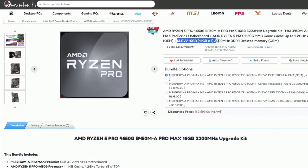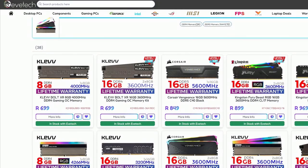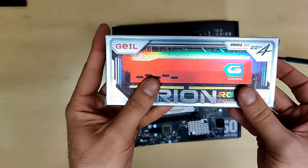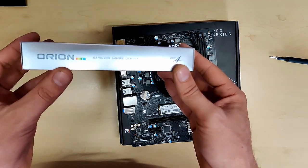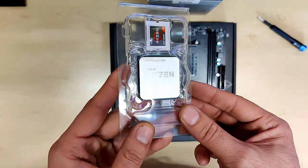16 gig is always better for gaming, but the problem with a single stick is that performance is limited — you're only using one channel of a dual-channel CPU. If you're looking to pick up something like this, I'd recommend putting it together yourself. From Eeve Tech you can pick up a 16 gig kit — currently on special for 699 rand, 3600 MHz, two 8-gig sticks. Excellent value.